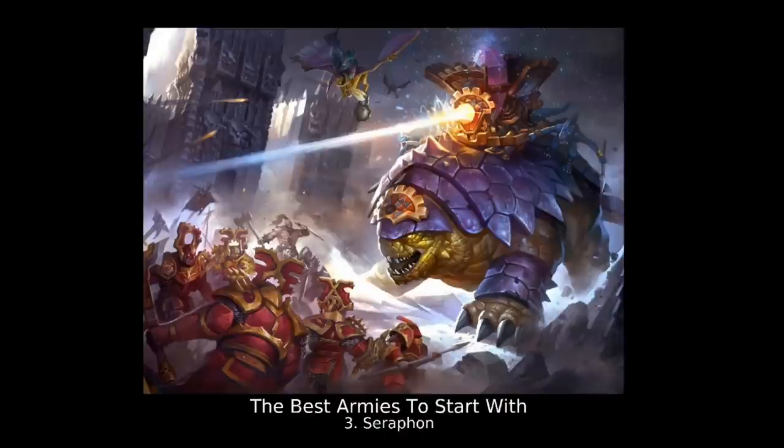Seraphon are quite easy to play thanks to the sub-factions being very direct in how they put you into particular units. The Coalesced side is by far much easier to play than the Starborn, as summoning adds an extra layer of complexity, with more powerful wizards and more magic to deal with. Competitiveness-wise, at the moment Seraphon are the top dog in the meta — really strong competitively, though it's more the Starborn side leading that. Thunder Lizards are also doing really well. There's not really a weak link in this army.